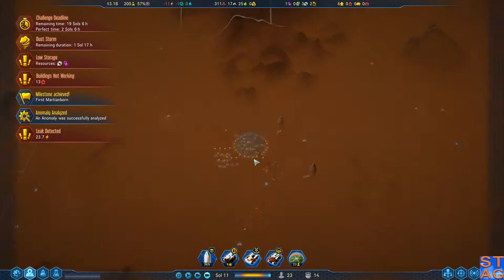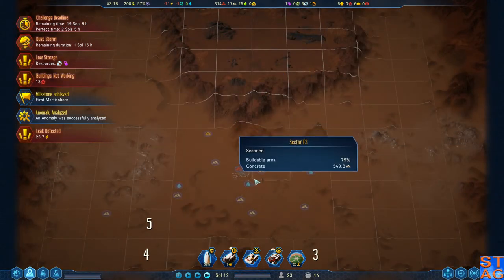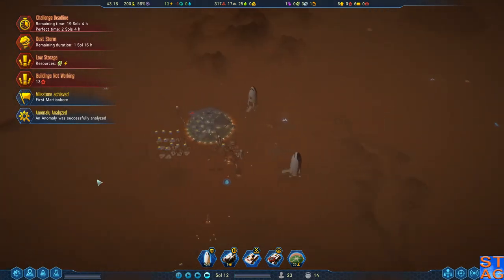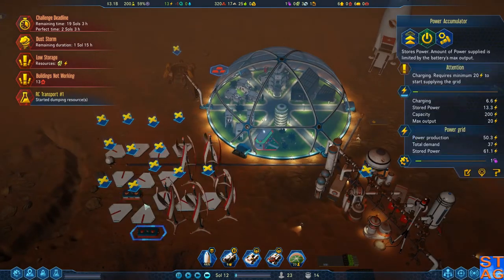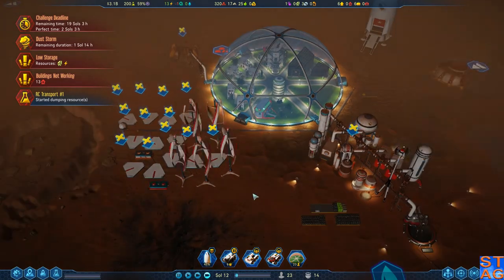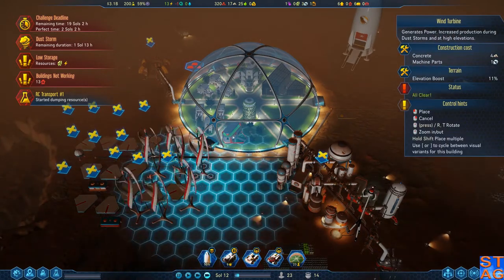The dust storm on the lowlands is very hard to see, but in the higher elevation it's a little bit easier. This looks very familiar — did I have a colony down here at some point, or in a very similar area? So we're low on power. It's understandable. Trying to get some more of these guys going. Let's get some more wind turbines going here.